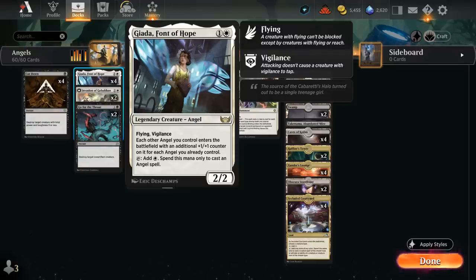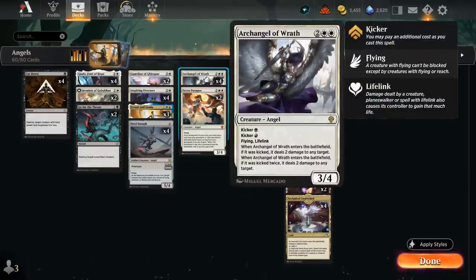Jada also taps for white mana we can use to cast Angel spells, giving a nice mana boost — especially helpful when trying to kick Archangel of Wrath. We can play Archangel at 4 mana as a 3/4 with Flying and Lifelink, but if we kick it for black and/or red mana, we can deal 2 damage to any target, stabilizing against aggressive strategies or closing out games by hitting planeswalkers or going face.